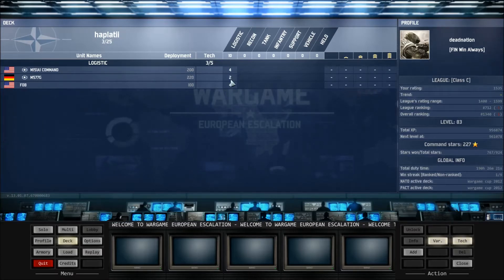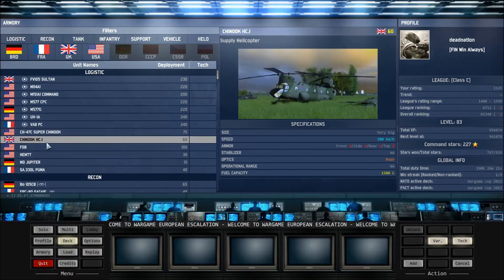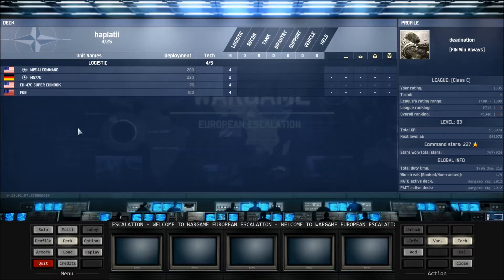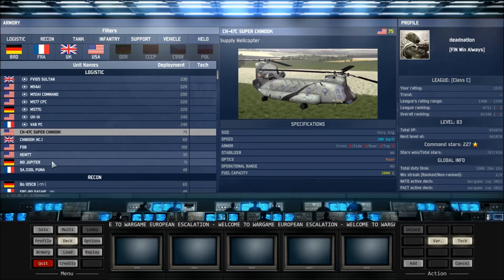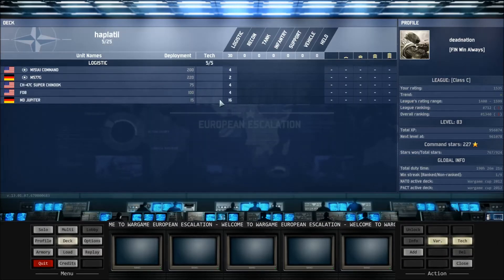These numbers tell you how many you can make. I can make four FOBs and one costs 100 deployment points. Then here are the logistic units — other logistic units like the Chinook, a flying supply helicopter. I usually use the Jupiter MP Jupiter.